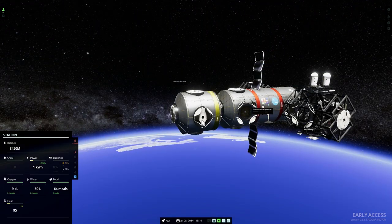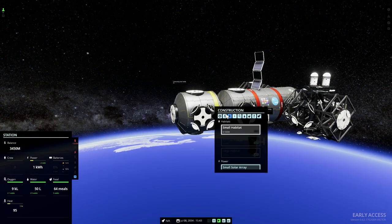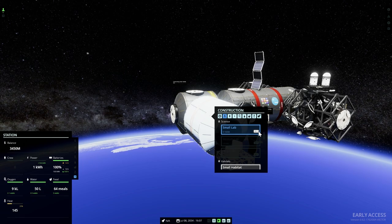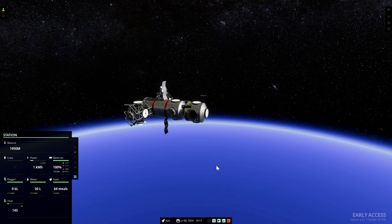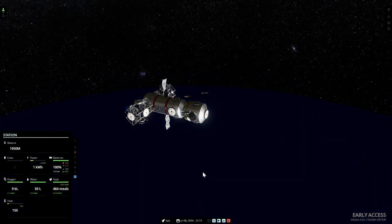Let's build one simple small habitat for the crew members that will be arriving really soon. And also because we want to produce money, we're going to build a small lab right here. So now this is going to be a relatively functional station in a few days. What's the story here? Because this game does have a bit of a story.